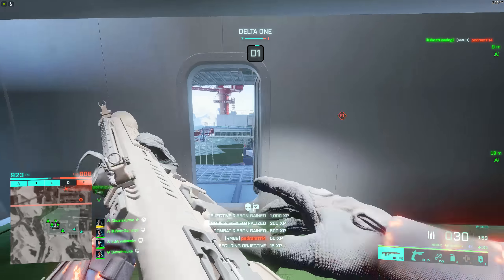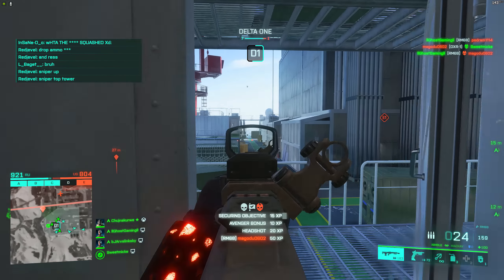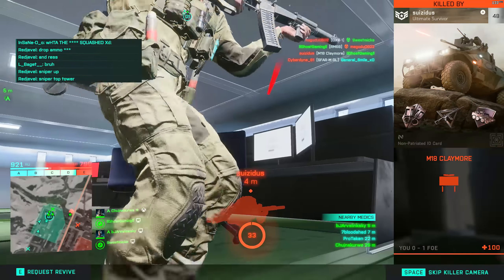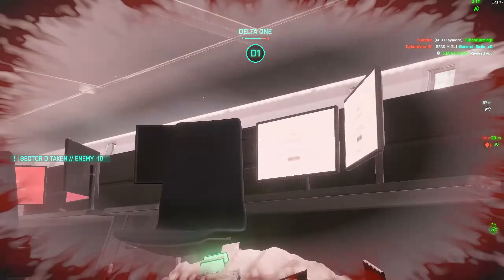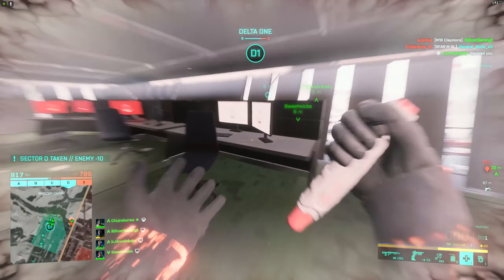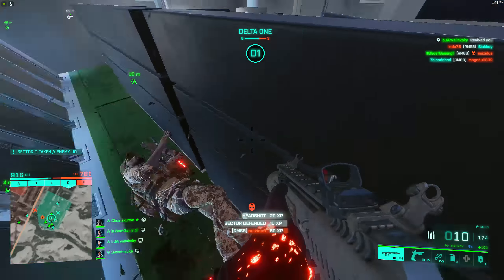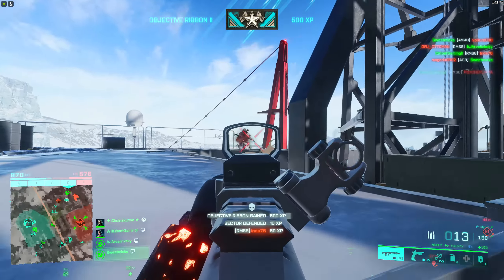If you've changed your colors to colorblind settings, it will also change to those colors accordingly, so it should be pretty readable. They've also added audio cues for this. They didn't give any audio snippets in the podcast, but apparently you'll familiarize yourself with the different audio cues that signal what state the gadget is in, so you'll know when you can attack or not.